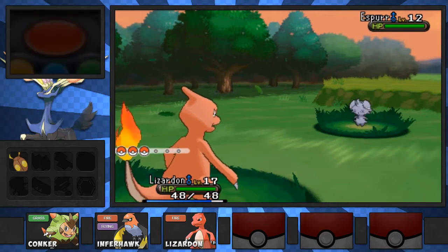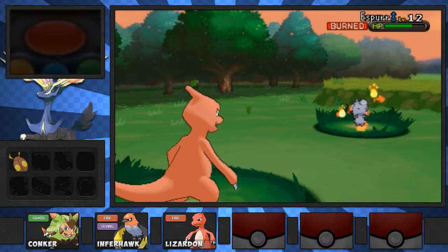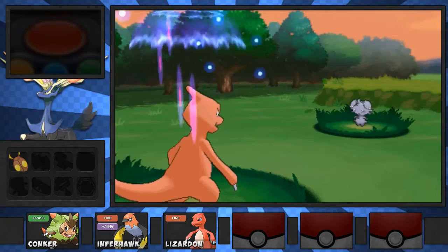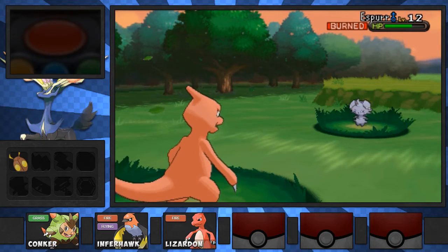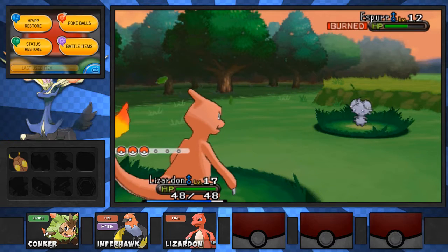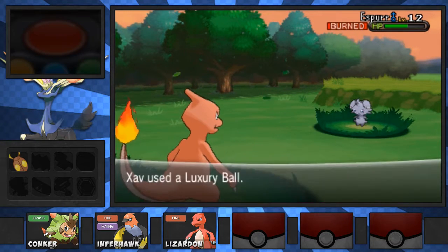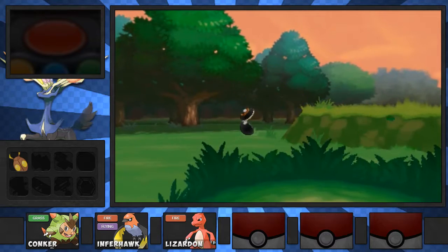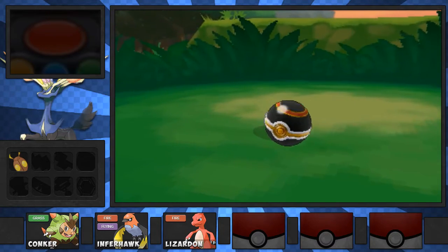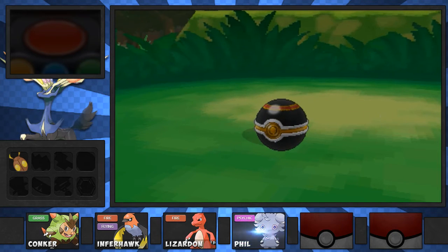Now this is one of the Pokemon I actually want to catch, so we're gonna use Ember on Espurr and burn it. That's awesome. I've got the perfect nickname for this - it's a reference to one of my friends and I hope she gets it. I'm not gonna use Ember again because I don't want to hit a crit. Let's use my Luxury Ball because I love Luxury Balls - they're like my favourite Pokemon. I want to catch the rest of my team in these because they look sick. Come on Luxury Ball, catch him. Yes! Awesome.